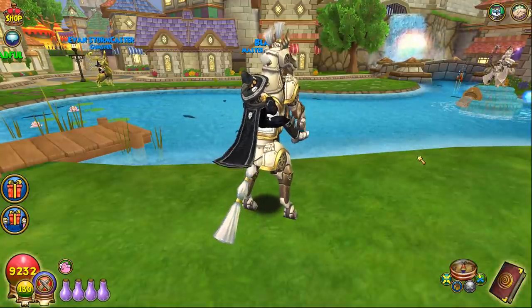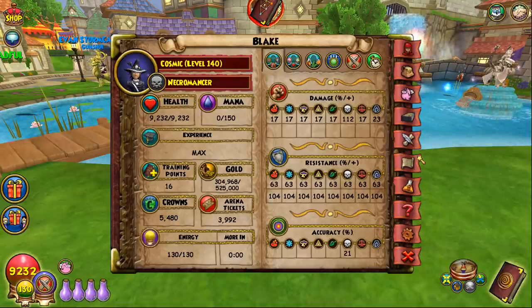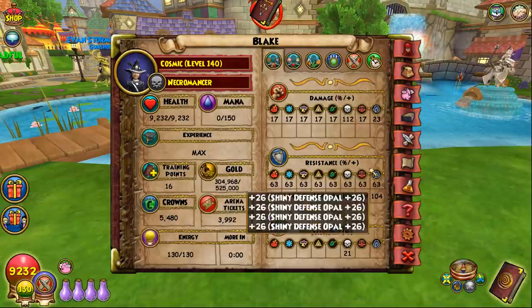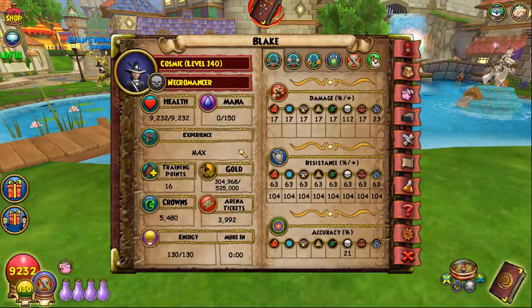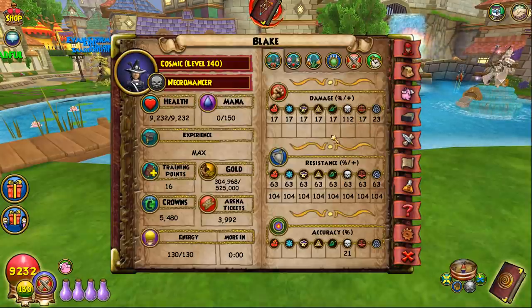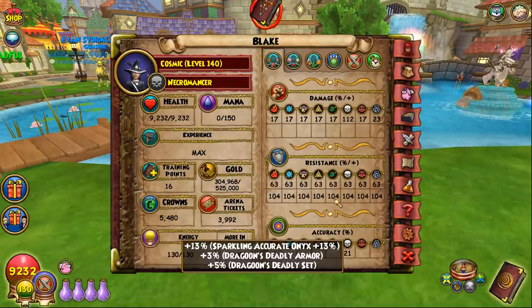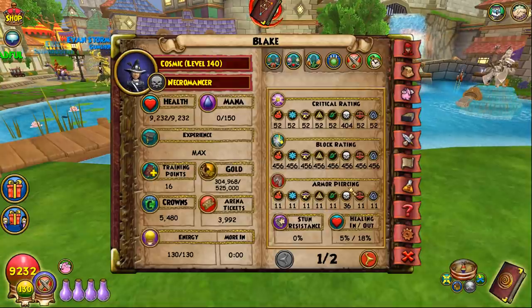For Death, the stats really complement the school's play style. You get 9.2k health — about 100 more than Fire — 20 more resist, but you lose about 45 damage. You get 112 damage which is actually solid for Death because your base damage is low and you make up for it with your crazy good buffs. You also get nice flat resist, solid accuracy, block, and crit.